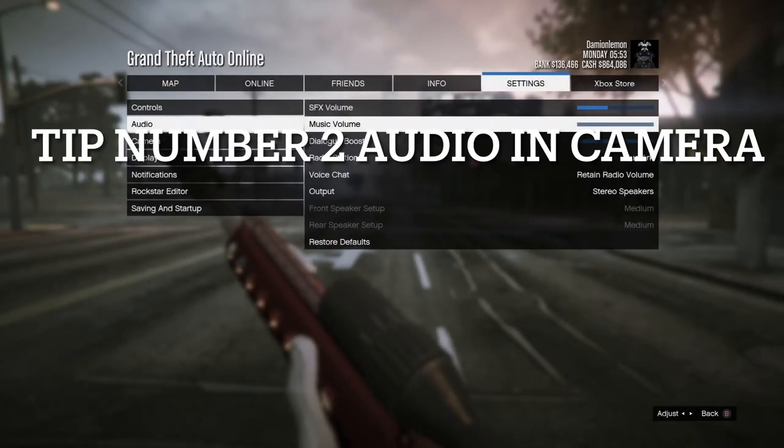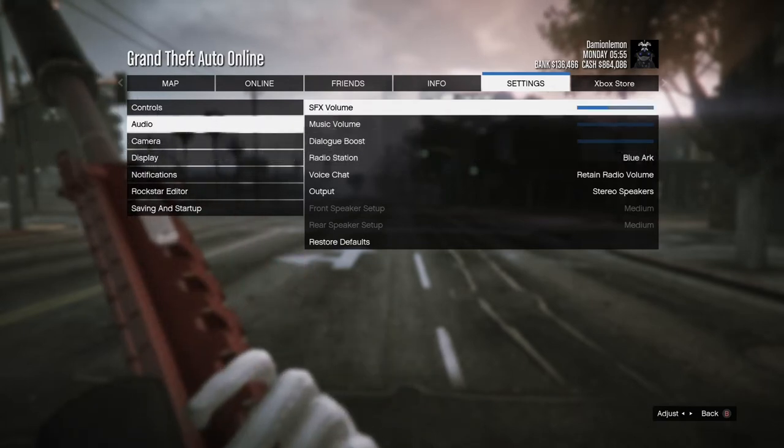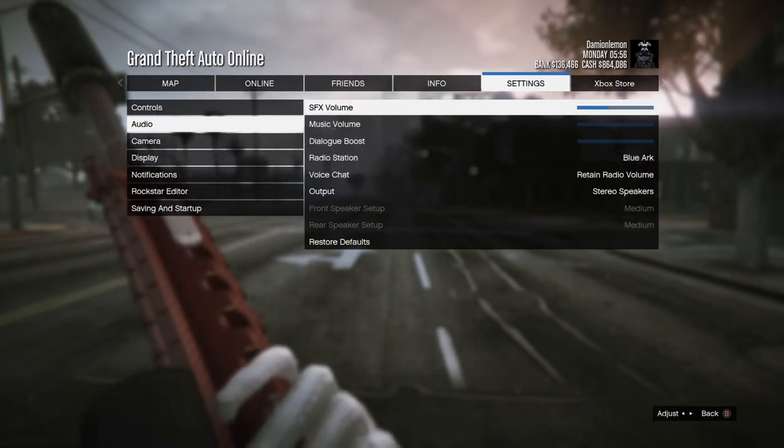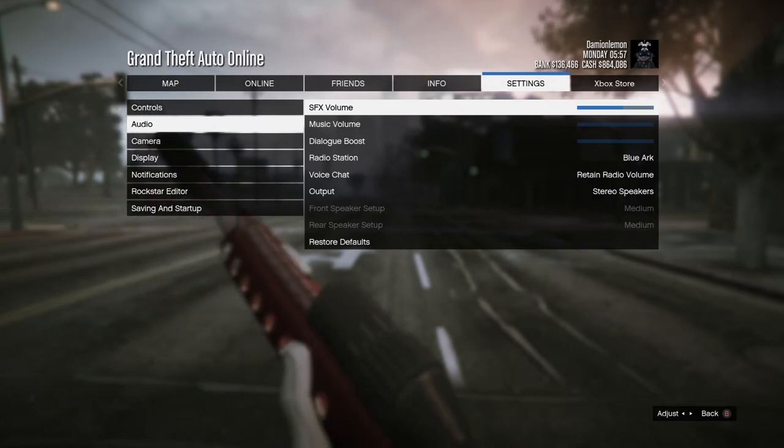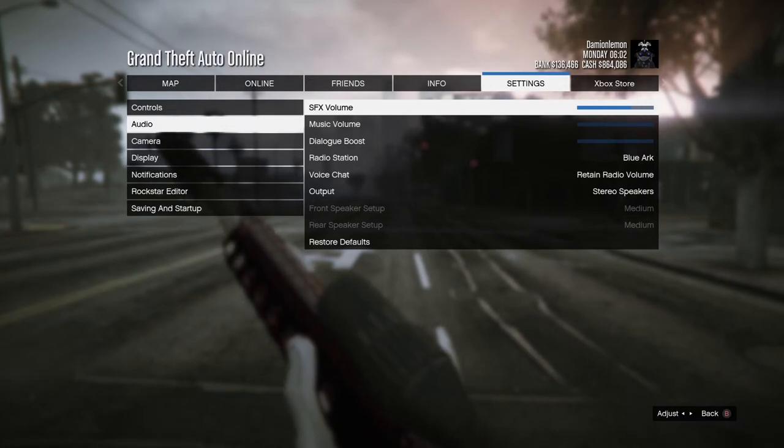All right, tip number two — we're going to talk about audio and camera. The SFX volume — have it set kind of in the medium range. I sometimes prefer it high. The reason you should have it a little higher is so you can hear RC Banditos when people go off radar and try to be sneaky. I keep it at medium so it's not too loud.